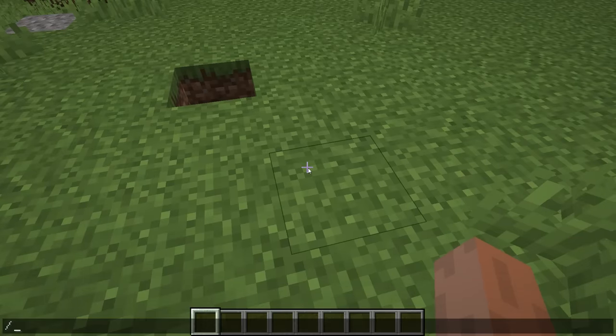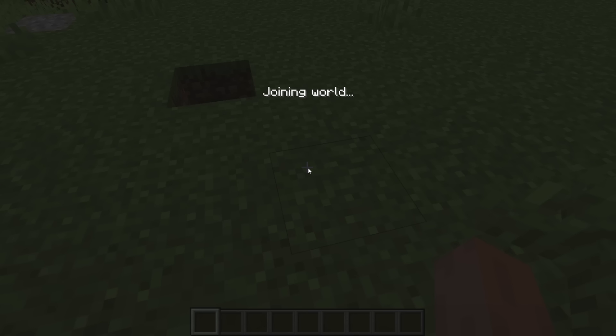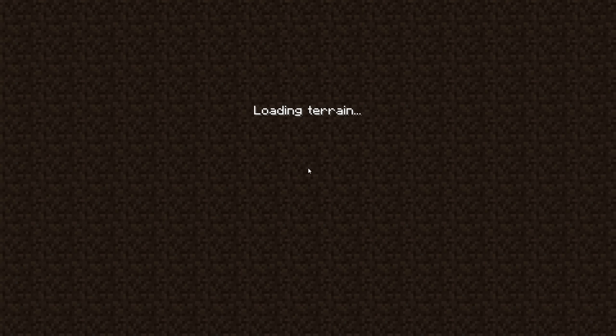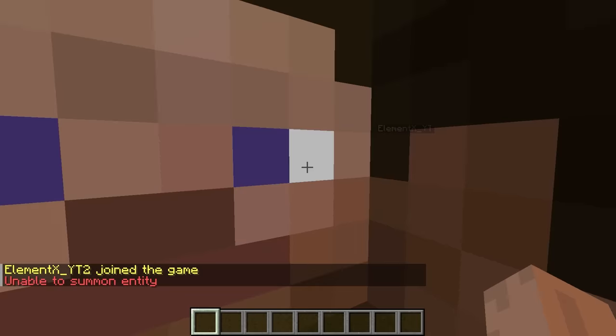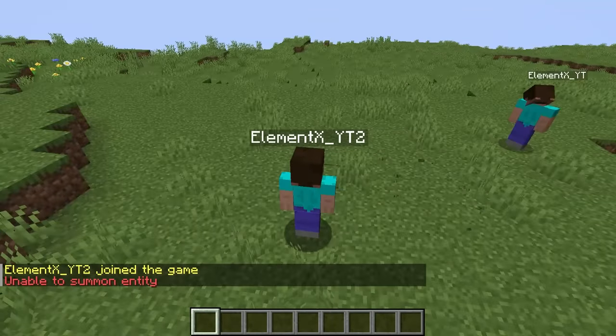So whenever I type slash summon player, it should be making a player, like an actual player. And bam — as you see, whenever I do that, it says I'm joining a new world, and I'm currently playing as a brand new player that has just joined.